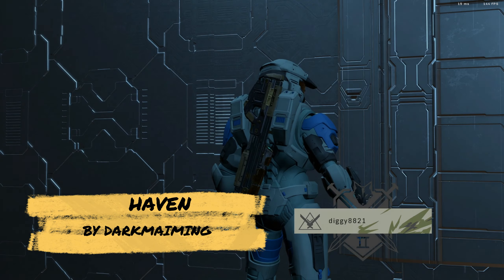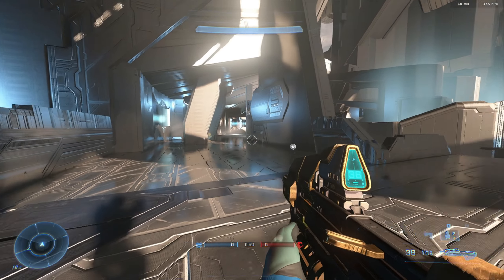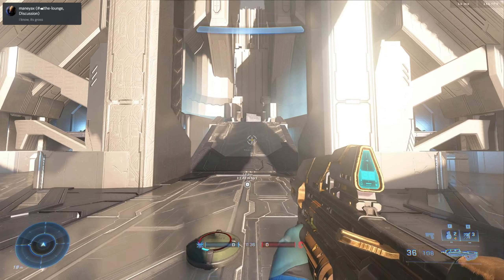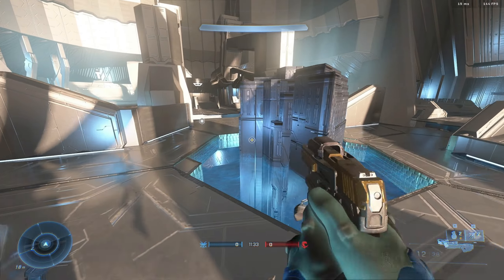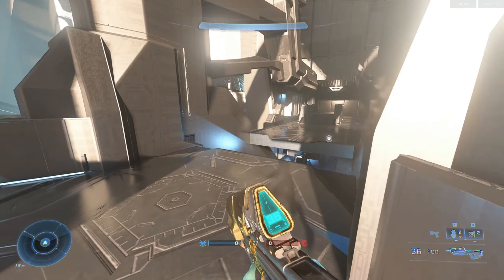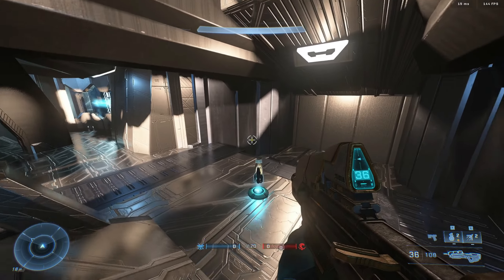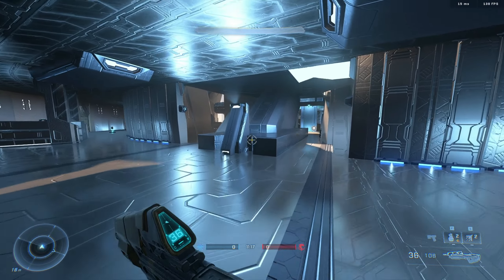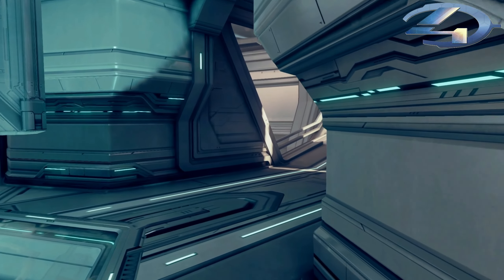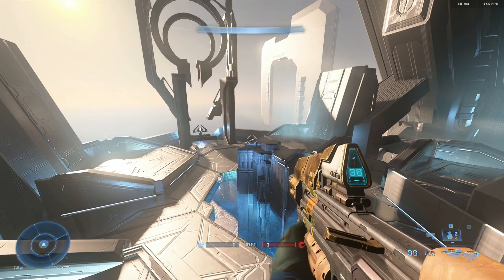For map number two we have Haven recreated in Halo Infinite. This remake is absolutely spot on — 10 out of 10 in my opinion. This is the Halo 4 remake of Haven, definitely one of the better maps from Halo 4. Even though I wasn't a big enjoyer of Halo 4, this is a map I always remember and enjoyed. It's a really solid remake — got the grav lift over there, everything down to a T. Let's have a look at the lower deck. Definitely looking forward to trying some Swat and Slayer on this map.